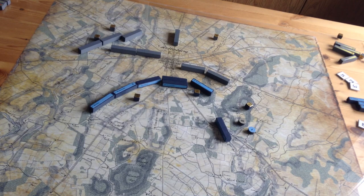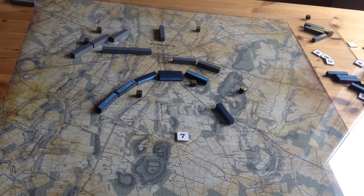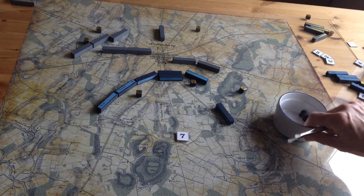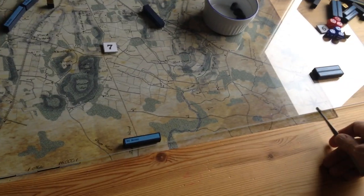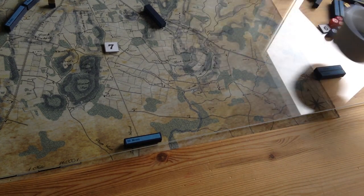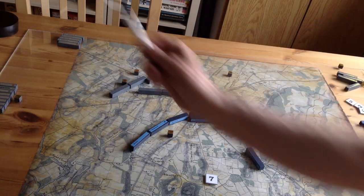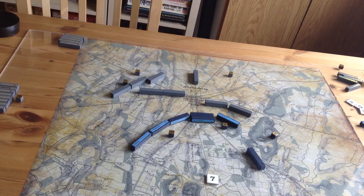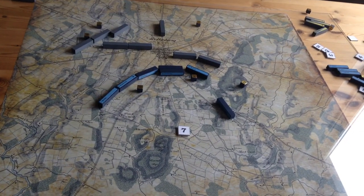It's going to be Turn 7, with some new units arriving. From the Union: Williams and Geary from the 12th Corps down on the Baltimore Pike, and Bernie's Division from the 3rd Corps. Confederate reinforcements include Johnson's Division and Anderson coming down the Chambersburg Pike. We'll see who moves first.